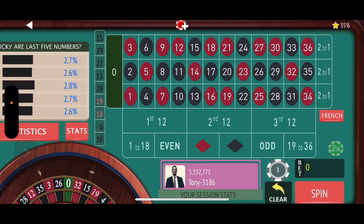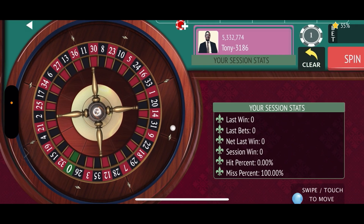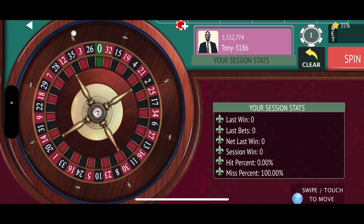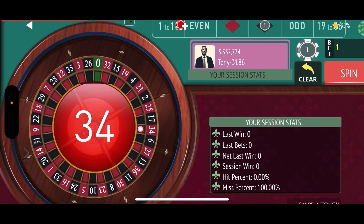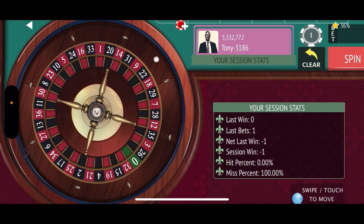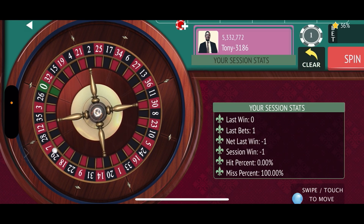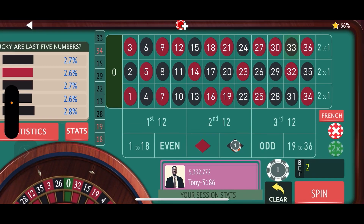I'm going to try this system out — maybe tomorrow we'll try it for real. I'm going to try it on here for free. We bet one color, one dollar, and just keep raising it continually until you get a profit win of up to 25, and see how this thing rides. That's a win, so we bet another dollar.